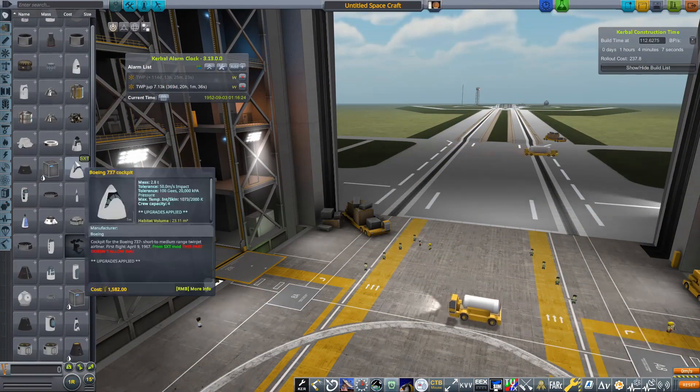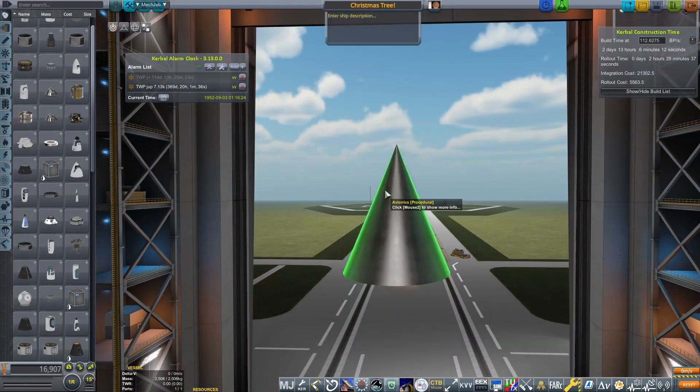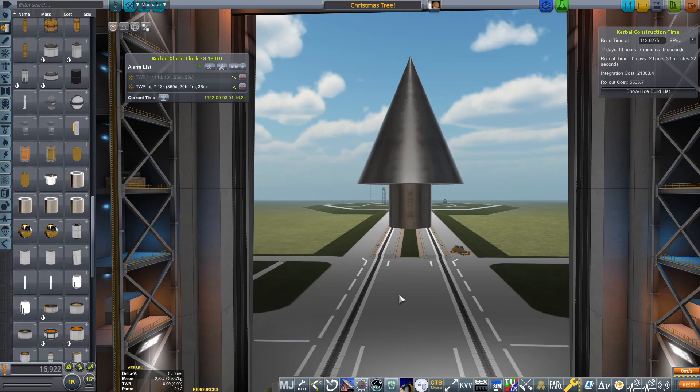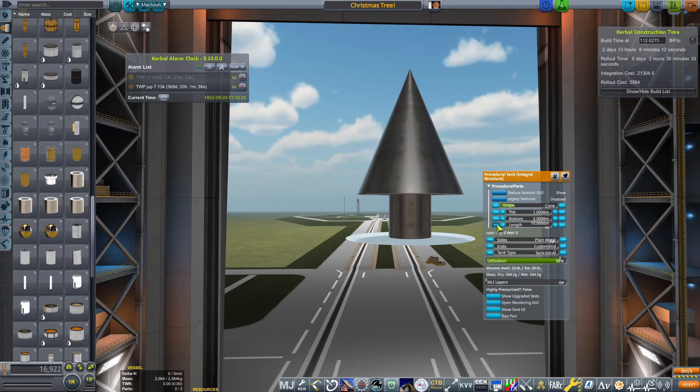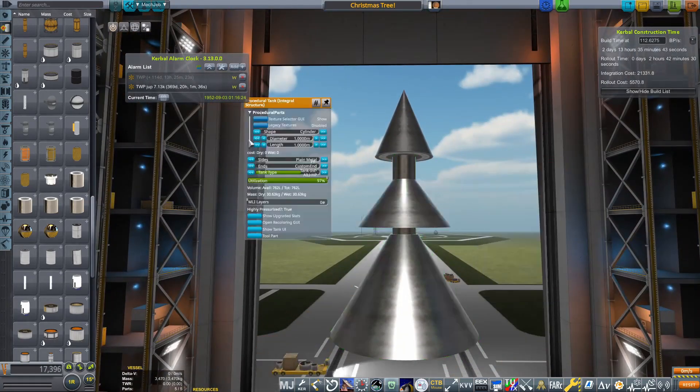Hello everyone, Karnasa here and welcome to another video in this series of silly things to do in Realism Overhaul. What this is going to be is we are going to attempt to send a Christmas tree over to Jupiter and then we are going to try and land it on Europa.